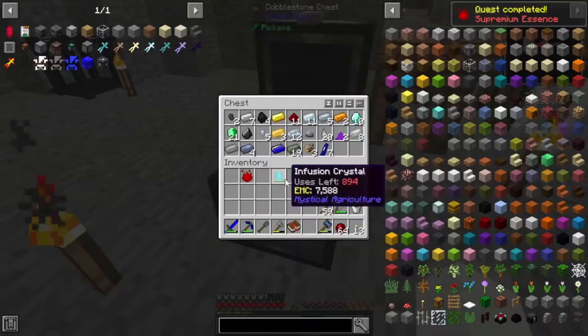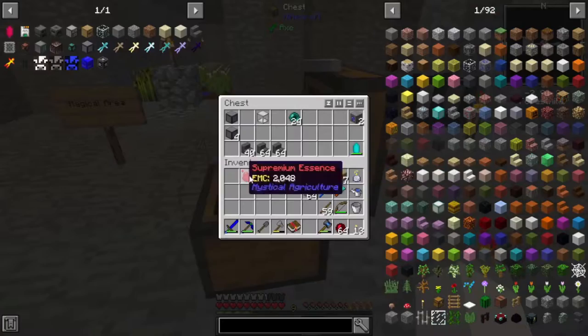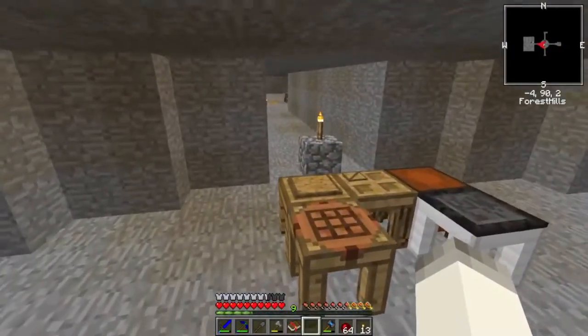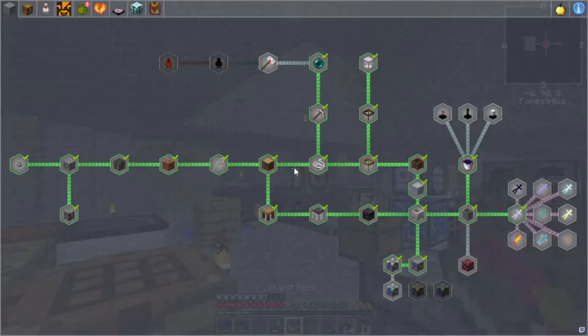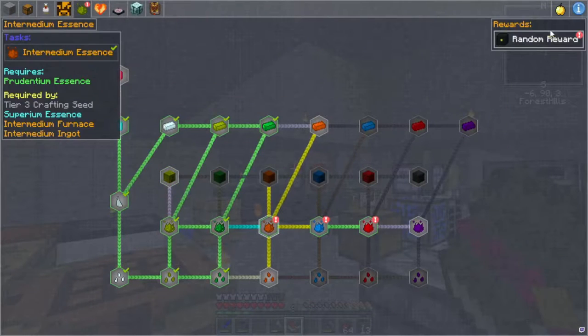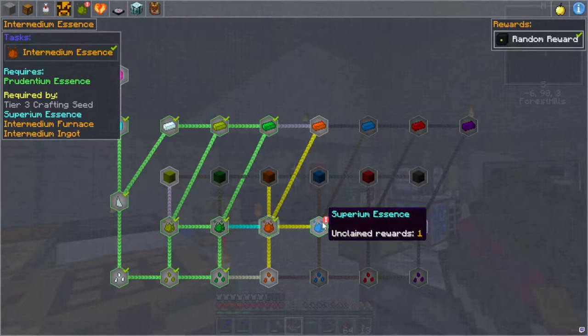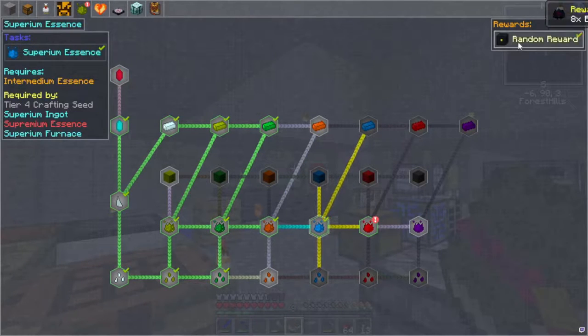This is my to-do chest for now. We'll have a couple quests completed — let's go ahead and get those taken care of. We can get some random rewards. Imaginary Time Block — no way! We'll talk about that in a minute.